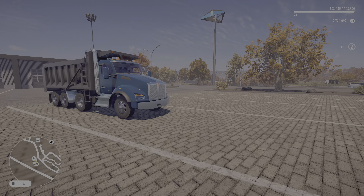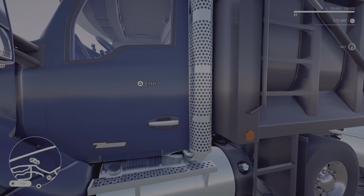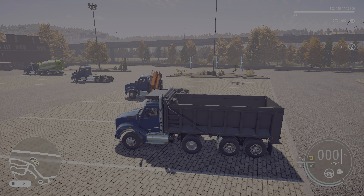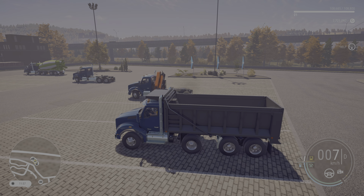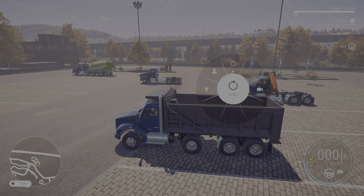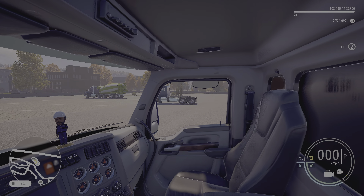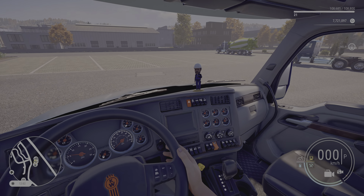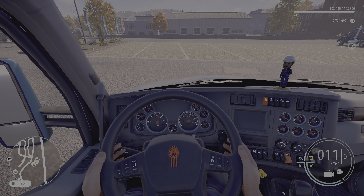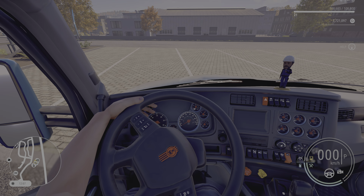Let's continue to the last truck in Construction Simulator. It actually turns with two of its axles. Same interior as the other ones. The engine sound — I love this sound!